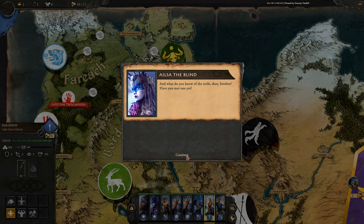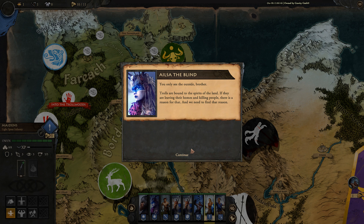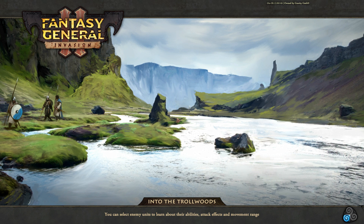Falirson asks to come along, fearing the trolls may not be as agreeable as Elisa thinks. She challenges him on whether he's met any trolls. He has — he killed a few, stabbing them until they fell over. She counters that she's also had her share of troubles with trolls, who can slay three men with one stroke. She explains trolls are bound to the spirits of the land; if they're leaving their homes and killing people, there's a reason for it.